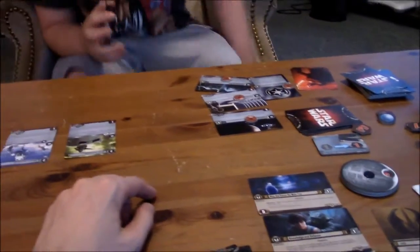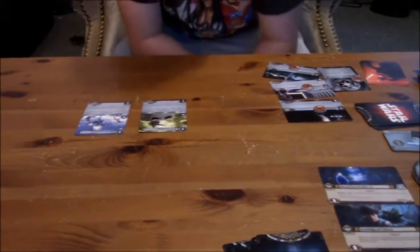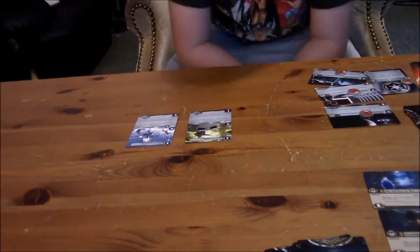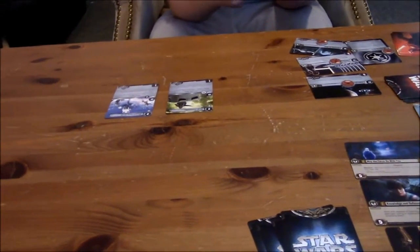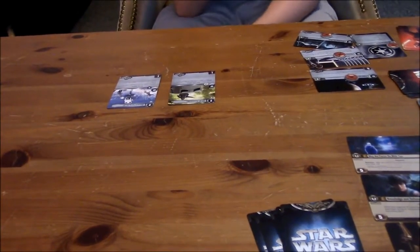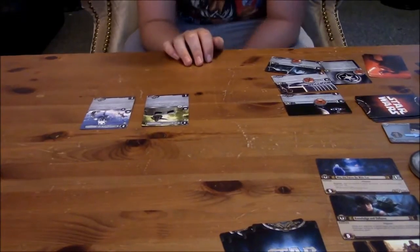All right, so now all of your guys are exhausted. You cannot attack on the first round because it wouldn't be fair — I have no one on the field yet. So after that, you've spent everything you could possibly do. Conflict phase: the Dark Side player's first turn, so he cannot declare any engagements.